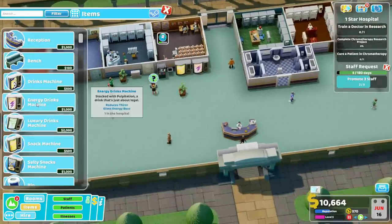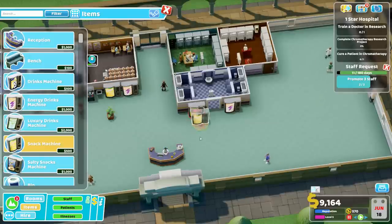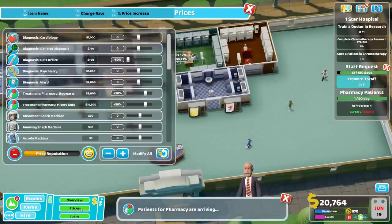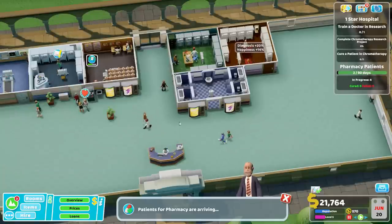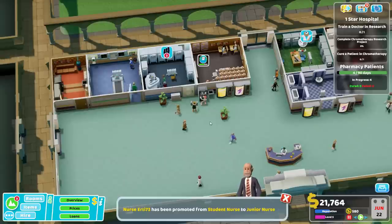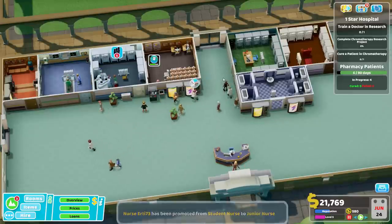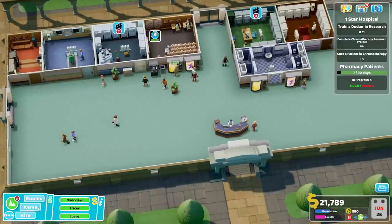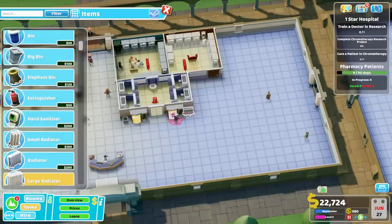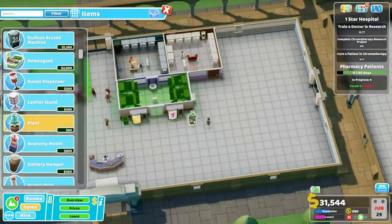Now that we have some more money and people milling around, let's populate this area: drinks machine, snack machine. Pharmacy emergency — yes! Four of them we can handle. Those are four we don't even have to worry about. We got our 'promote three staff' challenge, so that works out nicely. Our one GP is on outing, but that's why we have the second. Let's finish decking this area out — we'll get ourselves a bin, a large radiator along here, and let's get some plants. Plants do need water. Let's get one over here by this door.